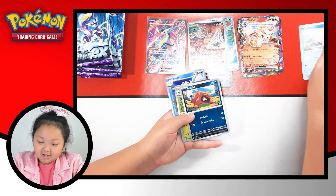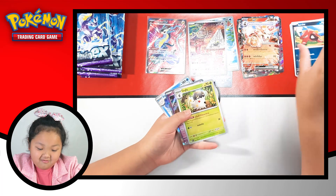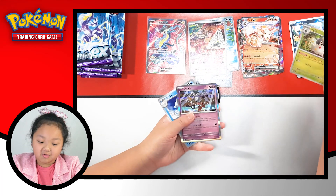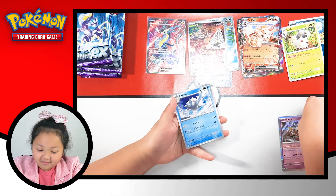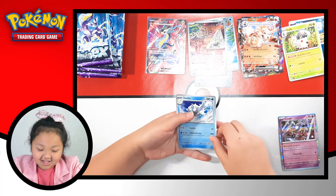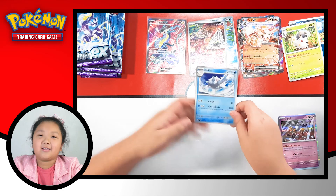So first we got Slowpoke. Cute McPostit. Scatterbug with cool. Clucky, welcome. Welcome to the family.